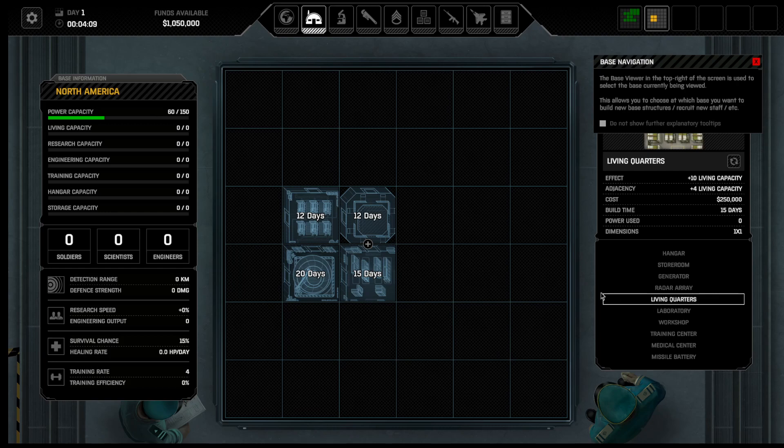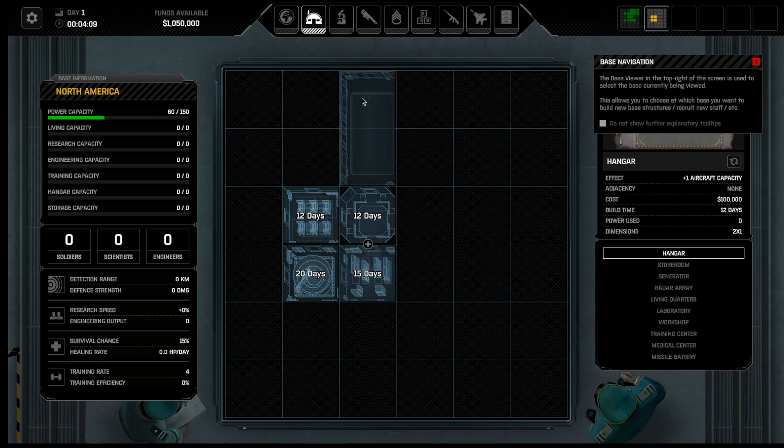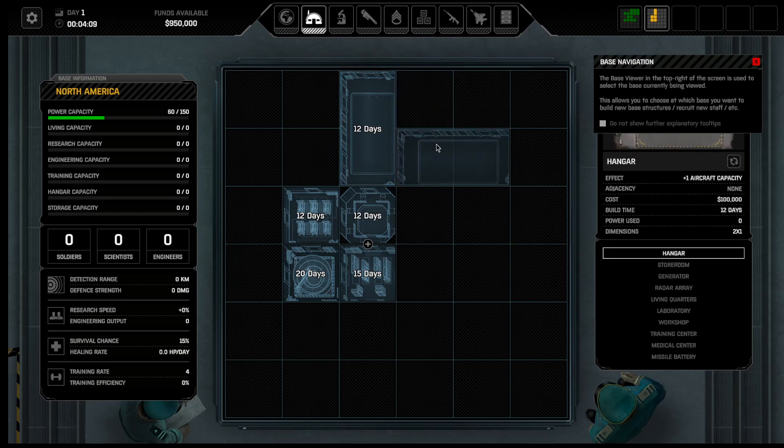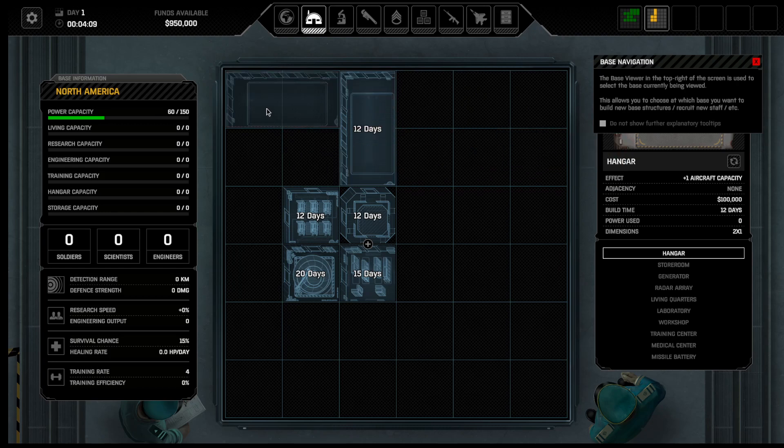If you're going to build it properly, you should probably build a living quarters too, but that can actually wait. You want to build a hangar right away. Now, in 20 days you're going to have a radar. You're going to have a bay to drop an aircraft into. This is sort of the basic immediate plan — trying to get an immediate base up that's going to make a difference. I actually usually build a second hangar as well.